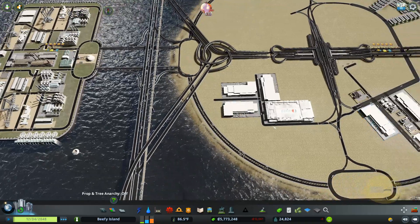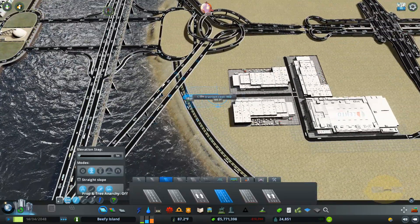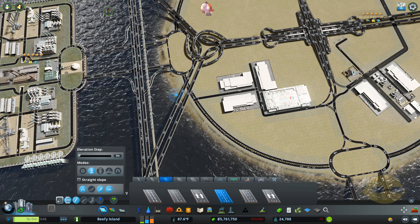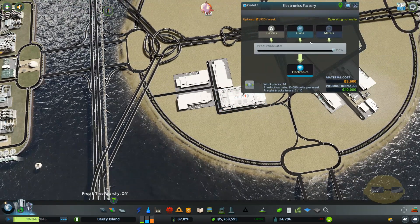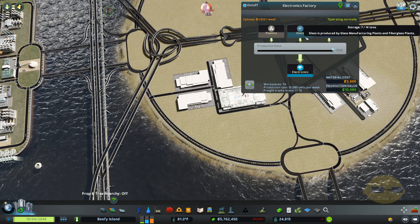So one simple way to fix this is to provide a shorter route. By doing this little road here, we've just created a much shorter route if it does decide to come over from the rotary kiln plant over here. This is going to help keep this mostly topped off. It may take a couple cycles for the trucks to update, but it should keep it mostly updated.